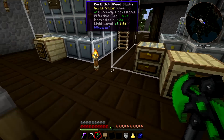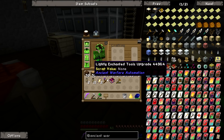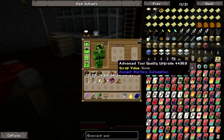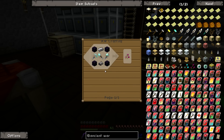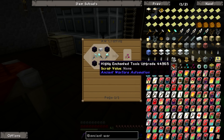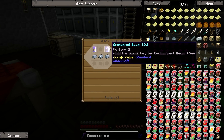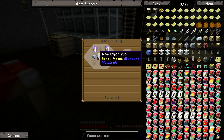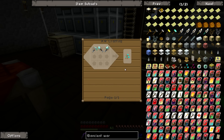If we put an upgrade on any of these - the crop farm, cattle farm, sheep farm, log farm, mushroom grotto, and especially the quarry - it'll increase the speed and efficiency of that site. Let's go find out how you make these things. I've done the research for both the highly enchanted tools upgrade and the quality upgrade. Wow, we're going to need a lot of diamonds, some obsidian and some steel if we want to make an advanced tool quality upgrade.